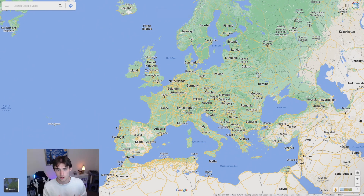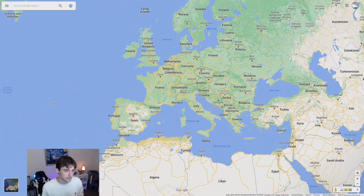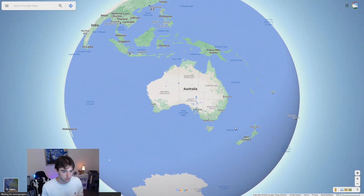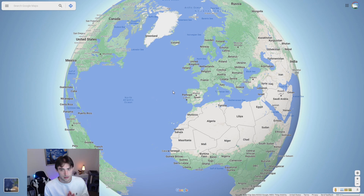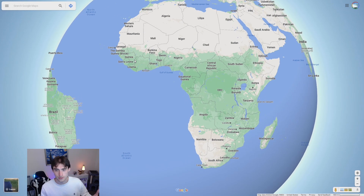Luckily for all of you, the most useful language to know in GeoGuessr is actually just going to be English. There is so much English in the world — it's unbelievable. Many European countries that don't speak English as their native language will still have some English there. Obviously Australia, New Zealand, the United States, Canada, the United Kingdom, Ireland — they all have English. And a lot of places in Africa as well. So if you're watching this video, I assume you already know English — you're already a step above.